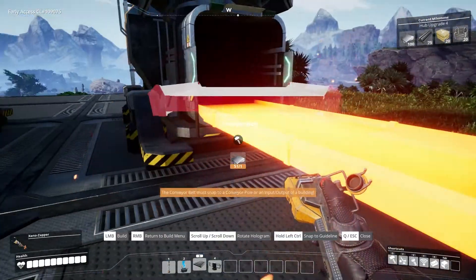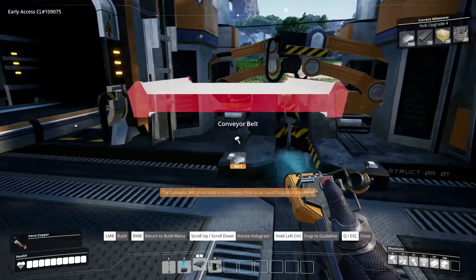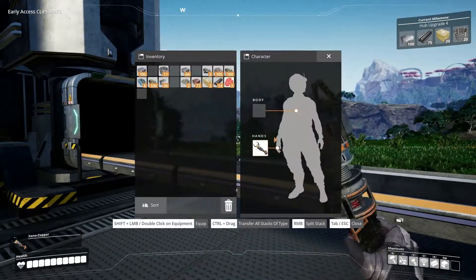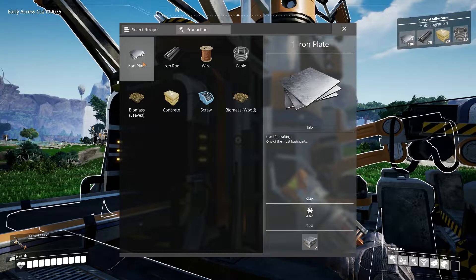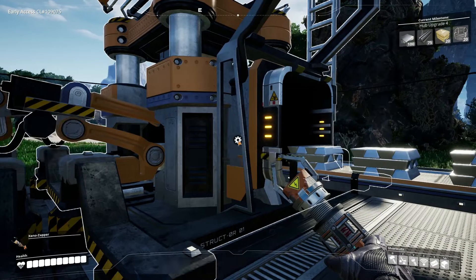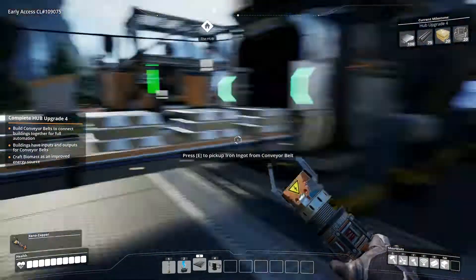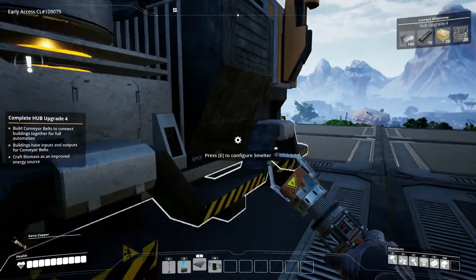What we can finally do right here now is get some conveyor belts going between these. Then we can configure them — one of them is going to be iron plates and one of them is going to be iron rods. And we already have some iron ingots in there apparently.